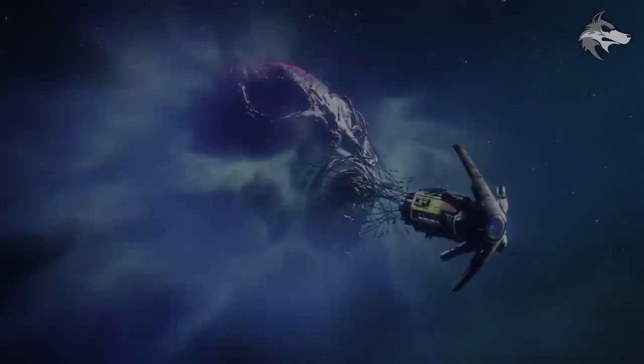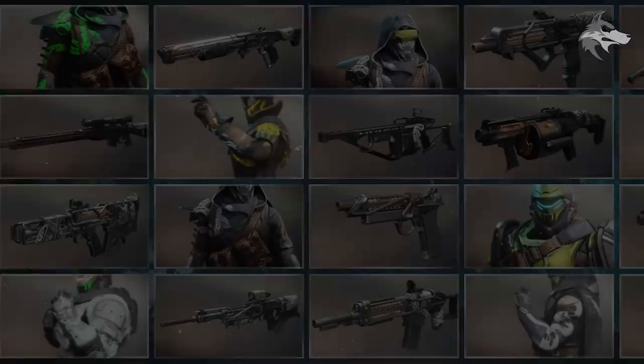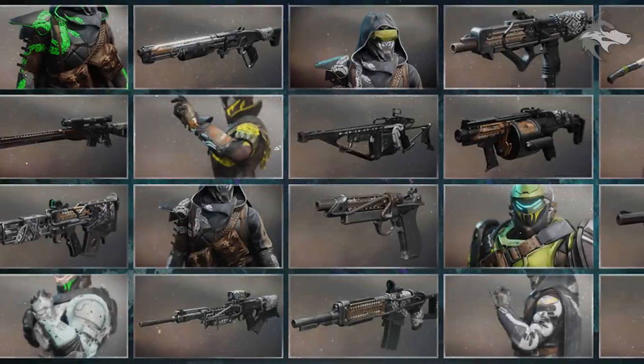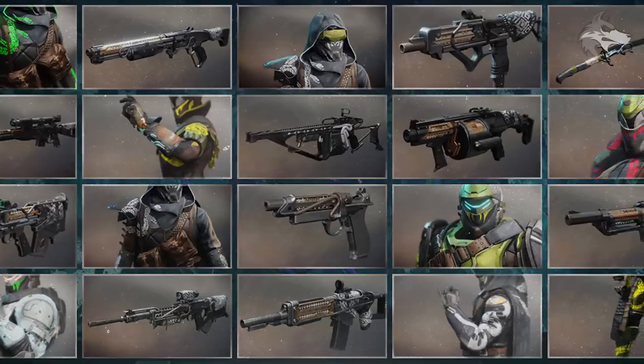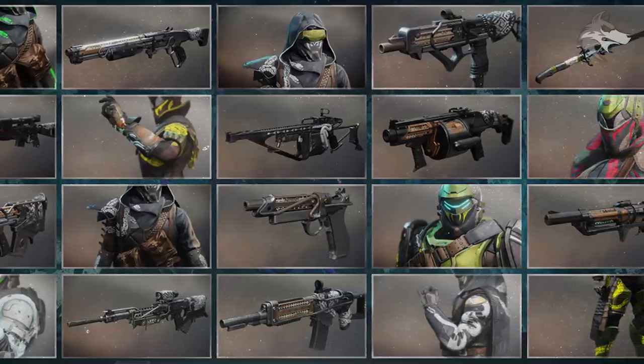In terms of those legendary weapons, we can see there is a new sword, sniper rifle, shotgun, grenade launcher, auto rifle, scout rifle, pulse rifle, and sidearm that will come as part of this new weapon set — so that's pretty awesome.